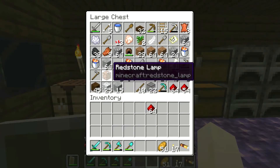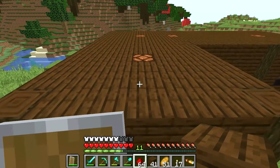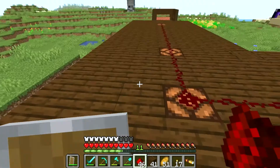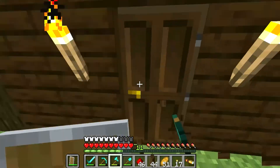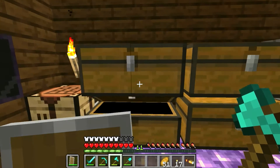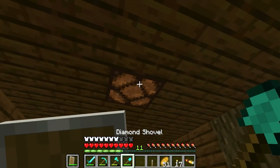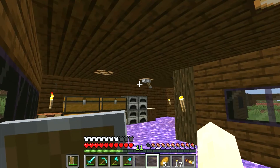I want to connect these and we should be able to turn both of them on and off with just a light switch. I forget how exactly you make a lever - I think you need a stick and a piece of cobblestone. Yeah, apparently it's not that hard. I'm gonna drop this and place it here - and all the lights in the house should turn on. They do! I think that's a good episode guys - episode 13.